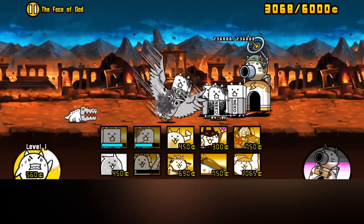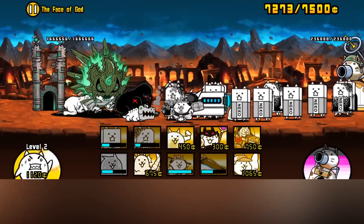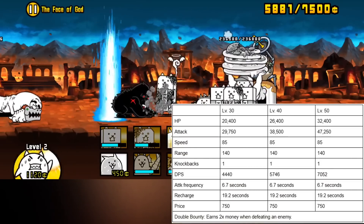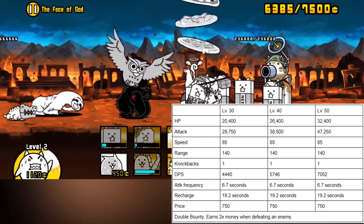Bullet Train is the true form of Express Cat, which is unlocked by completing Revenge of Carnage, the second stage in Riviera Curran. Bullet Train is a pretty simple unit. They are the fastest unit in the game, having 85 speed, and they have the double bounty ability.